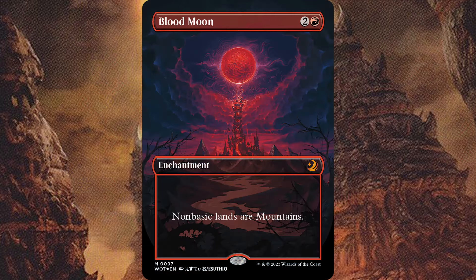Blood Moon also tends to be slightly difficult to splash, giving more incentive to be heavily based in red. Obviously I do want players to build the decks they want, which is why I've made good fixing such a priority in my cube. So this isn't something I want in mass, but this single enchantment can definitely help red win the unfavorable matches in a slightly more fun way, in my opinion.